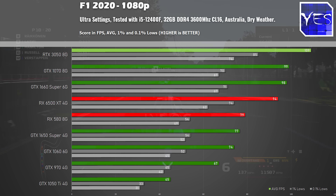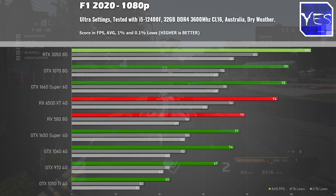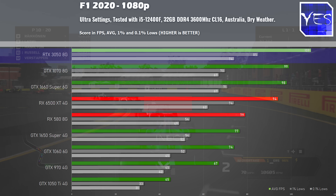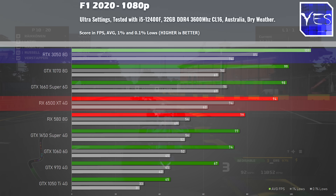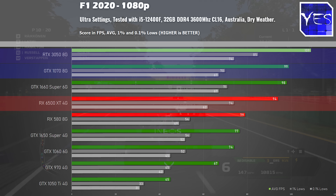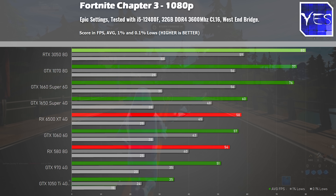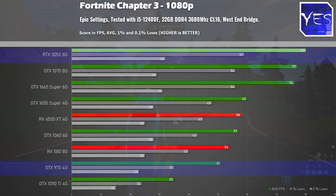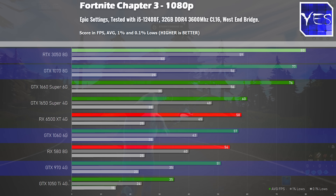The next title is F1 2020, showing the 3050 putting on a display. It was interesting to see that the 6500 XT in this particular title could get close to the 1070 and the 3050, though I'd argue that such erratic performance may not be the most appealing feature. Moving on to Fortnite Chapter 3 at Epic settings, really just to stress the graphics card and see the max potential — the 3050 is comfortably beating out the 70 series cards: the GTX 970, GTX 1070, GTX 1066 gigabyte, and the 1660 Super.